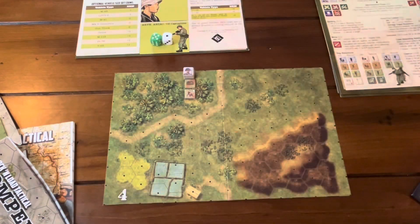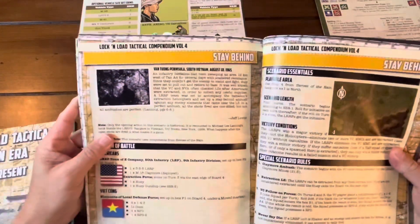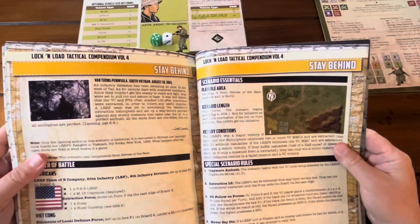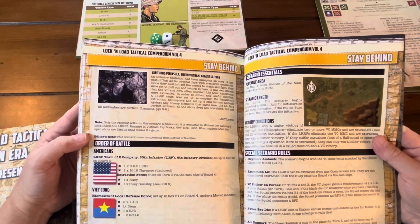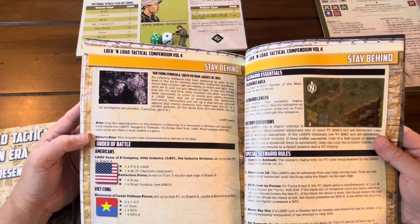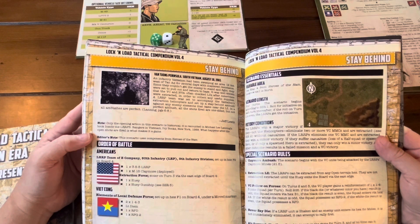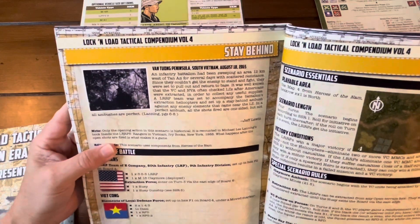The scenario I picked from Heroes of the NOM is a short and sweet one called 'Stay Behind.' It features some VC trying to ambush an LLRP team of E Company, 50th Infantry, 9th Infantry Division. That team stayed back as the rest were evacuated and now needs to be extracted.